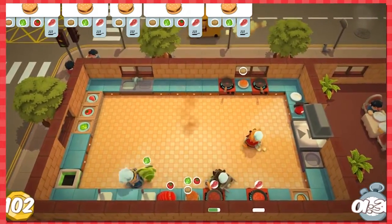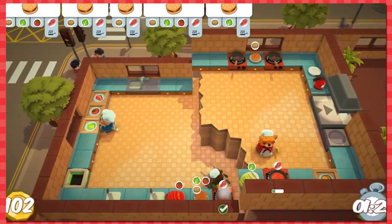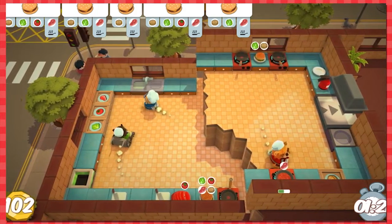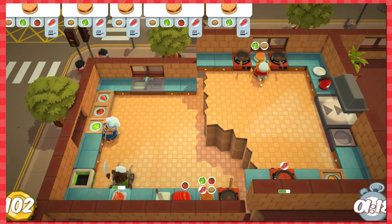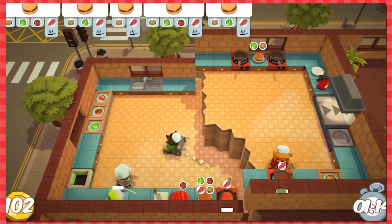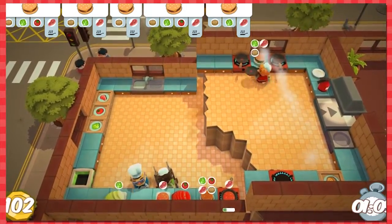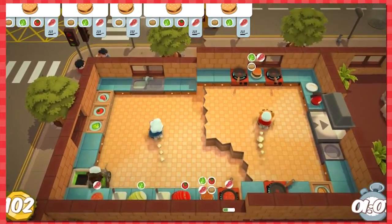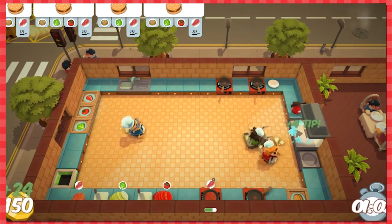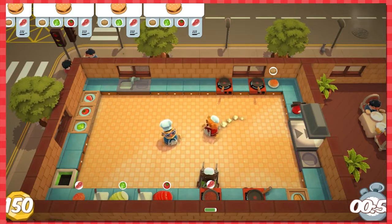Chop this one here. That one's ready to go once we can access it. This one just needs meat and lettuce — I'll make some lettuce. I'm gonna make another burger. It's looking good! We got a burger. I'll put a burger there for now. Oh, I can deliver this one now — sweet! That one just needs to go straight on a plate.